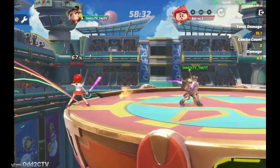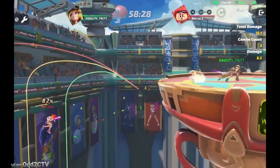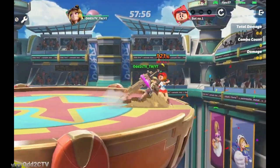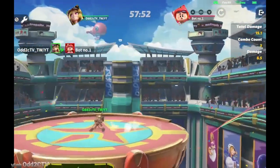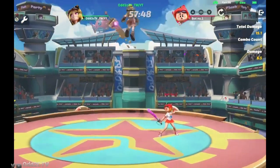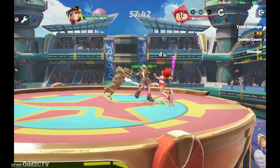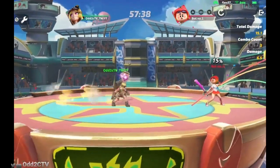At higher percentages this jab is also a kill jab. At 121% near the edge of the stage, it can get a kill if your opponent isn't DI-ing it or isn't ready for it. It's a 15% jab if you manage to hit all three hits. That'll do it for her jab — let's go into her down tilt.